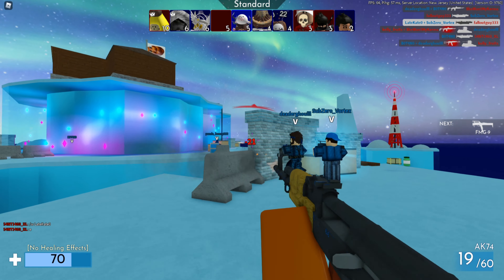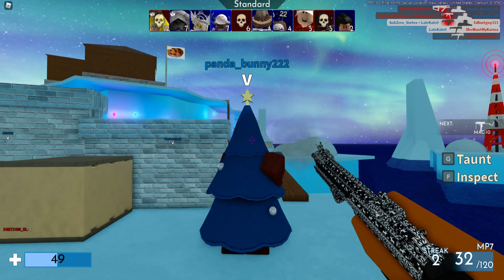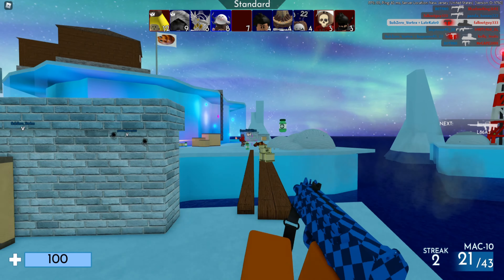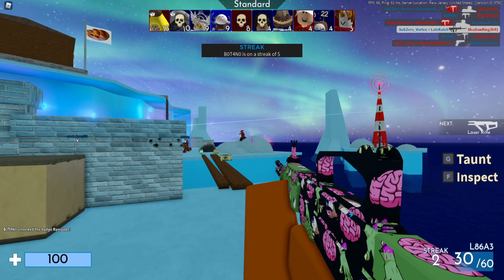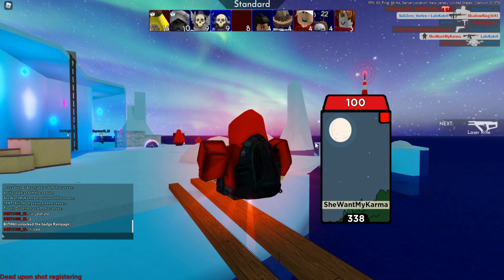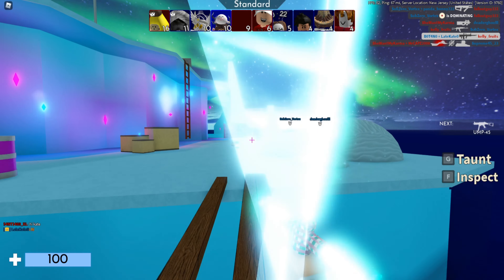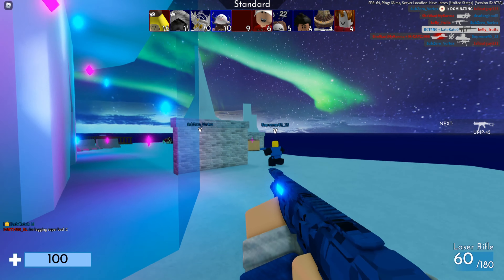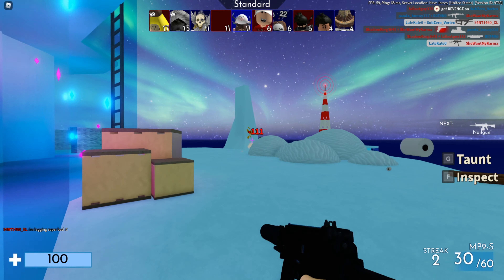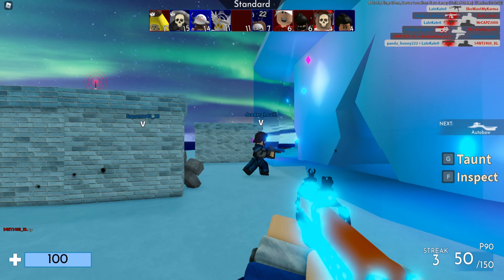First up, we'll be talking about the Apex game pass. As most of you know, the Apex game pass existed in the past and had a special tag with something special attached. They're doing things a bit differently now — the Apex game pass is going to have the Skull Rex and many other special skins for the apex dinosaurs such as the Giga, Spino, Trike, Stego, Rex, and more. So far we only have the Skull Rex, which looks absolutely amazing. I really like the direction they're taking with this, as the old Apex game pass wasn't really worth the Robux. We don't have any models yet, just the concept.